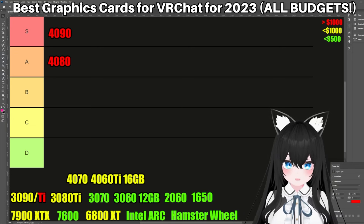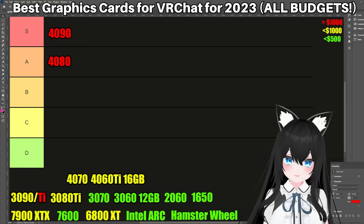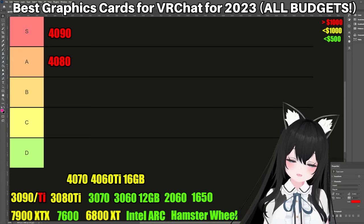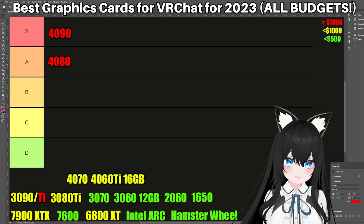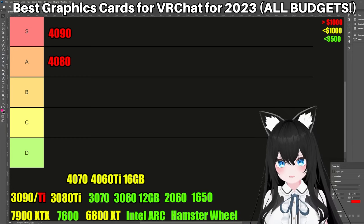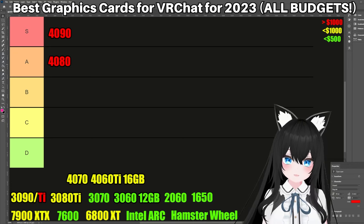And it owes a lot to the 2.5 gigahertz boost clock. I love my 3090, but it only has a 1.7 gigahertz boost clock. So if you have a 4080 and you're finding that your frames are dropping in really big events, you can hide the avatars that are heaviest to process in VRChat. Honestly, this card is so powerful that I would put it in S tier if it just had more VRAM. But for now it's staying in A tier, and as the supply of the 3090 and 3090 Ti dries up on the used market, this is going to be your only choice for any gamer whose budget doesn't match the 4090.